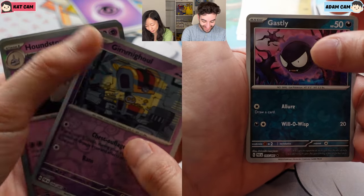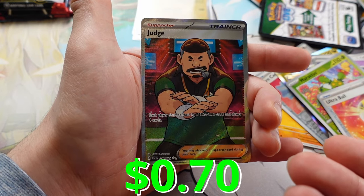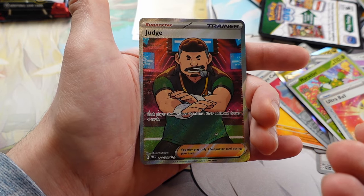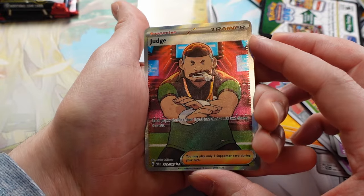You've been destroying me in Paldean Fates. Oh oops, Gasly reverse - what am I doing? Sorry y'all. There is another trainer other than Nimona! There had to be. We're getting too much Nimona. Finally, another one. Judge. Hello, Judge. Judge Judy. That's crazy.